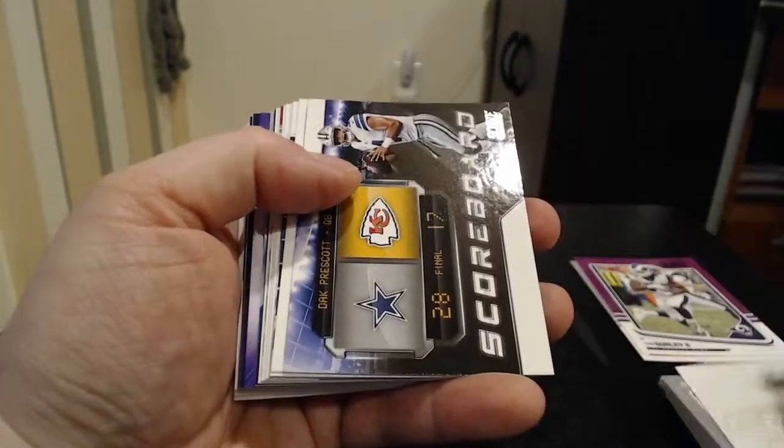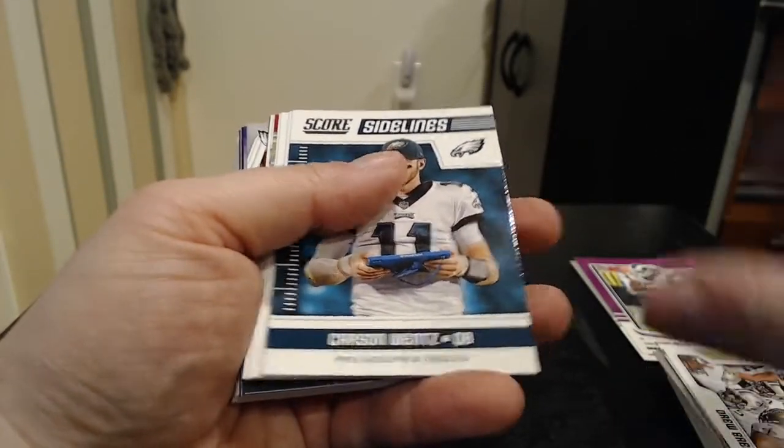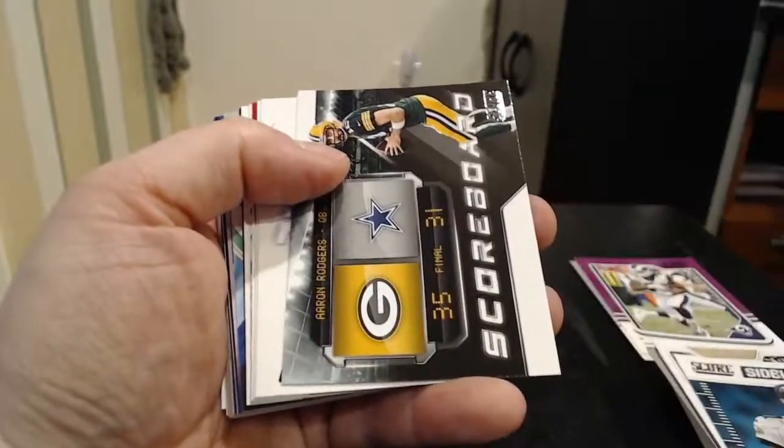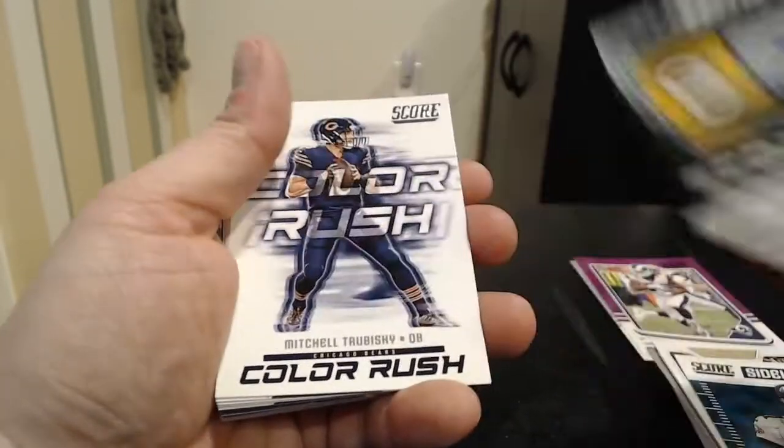Put him in the potentially good pile. Another color rush — Michael Thomas. Score card Dak Prescott. Signal Caller — Drew Brees. Some of these were the same as we got in our last hanger box. Sidelines — Carson Wentz. Actually, the Score cards and stuff are the exact same ones we got.